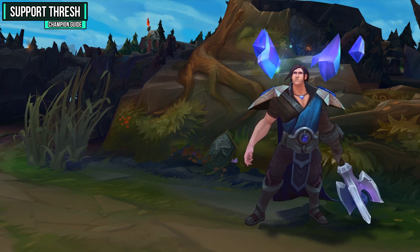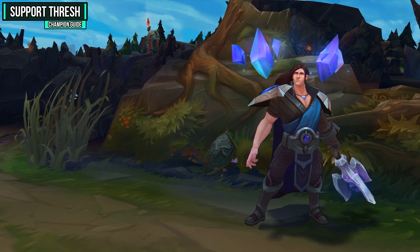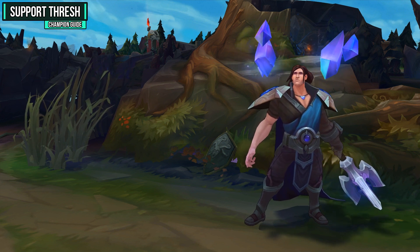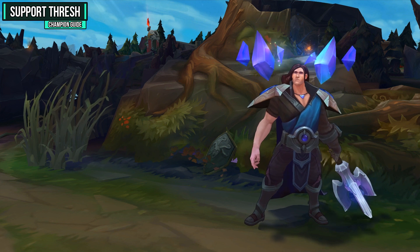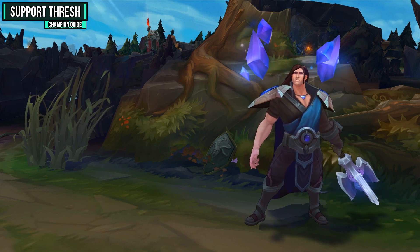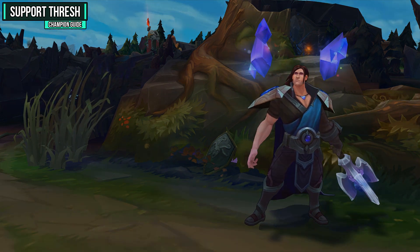For the last hard matchup I've got Taric. He's a lot like Leona in that he has great counter-engage, but he also has an ultimate that can completely stop your all-ins and he has nice lane sustain. You'll have to try to burst his AD carry down as much as you can because Taric is very tanky, and in long drawn-out trades he's going to easily win because of his heals and his ultimate.